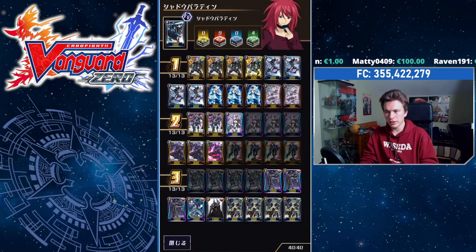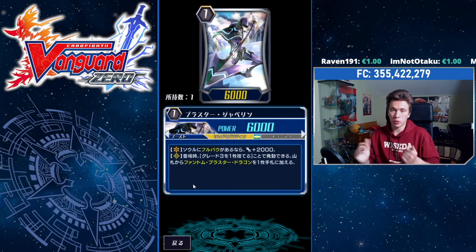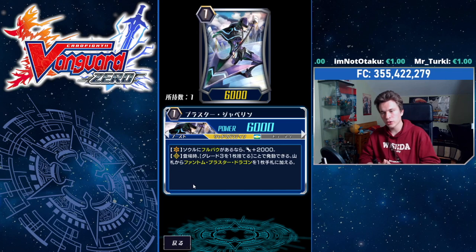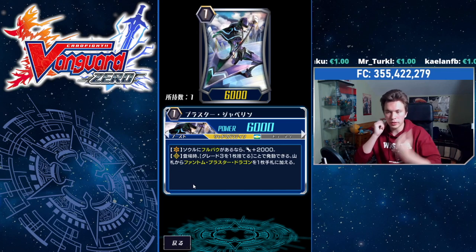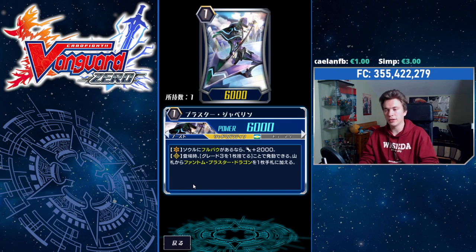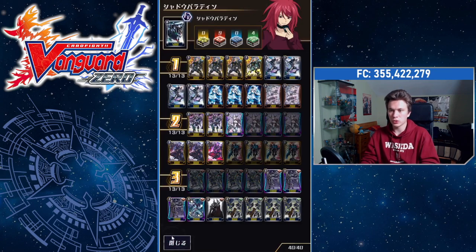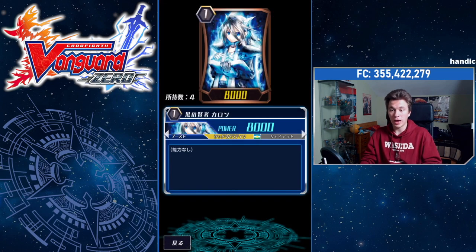Then we have Blaster Javelin. When you have Full Bow in the soul, he gets a permanent plus 2k, so he's 8k on the Vanguard Circle. And on Rearguard Circle, when you place him, you may discard a Grade 3 to search your deck for a Phantom Blaster Dragon and put it to your hand, so that way you can secure your Grade 3 ride. We're also running some Charons, because Charon is going to let us hit for nice numbers, especially with our cross rides — making 21k columns, which is really good.